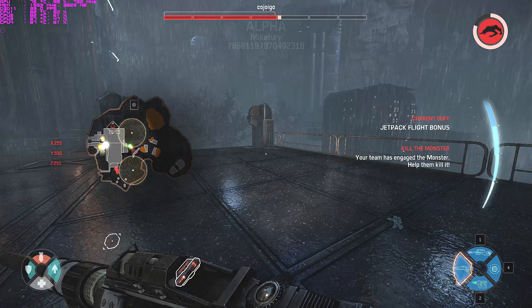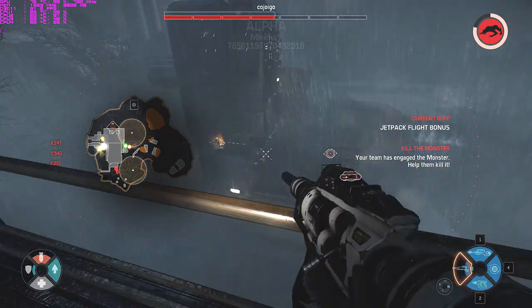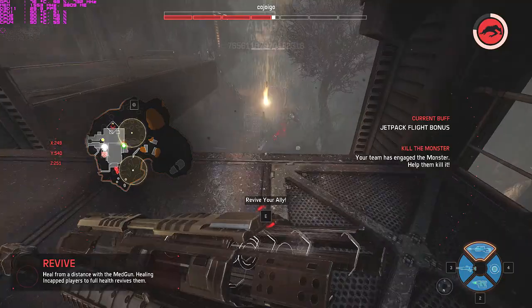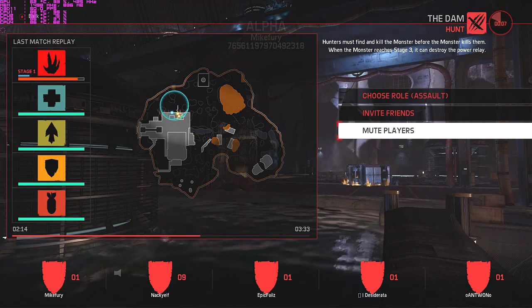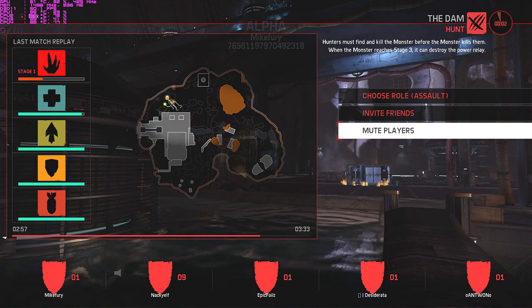Evolve is a CryEngine 4 engine game and it's very graphically intense on your system. I'm running this game on a laptop with an Intel i7 3rd gen quad core processor and a GTX 660 Ti equivalent graphics card — these are the highest settings — and you can see how slow it is, averaging about 25 frames per second. I want to quickly show how the game ends: it reviews how you moved around and how things went in the game, which is a pretty cool feature.